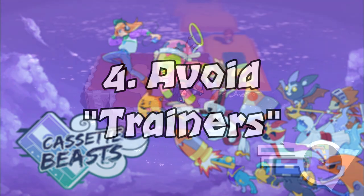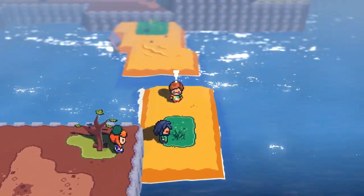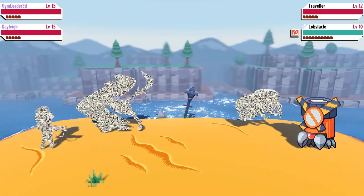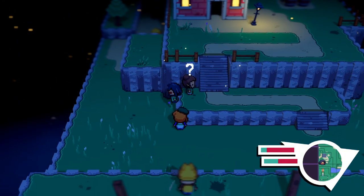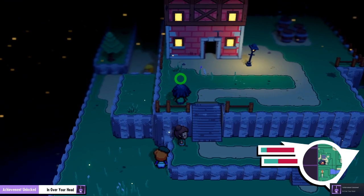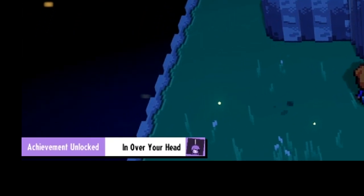Number four: avoid trainer battles. In Cassette Beasts there is a version of trainers — cassette users — and these characters, much like in Pokémon, have a line of sight which if you cross, they'll challenge you to a battle. Unlike Pokémon, Cassette Beasts has advanced movement like jumping and gliding, and anytime you find a trainer you don't want to battle, you can literally just jump on their head to get right past them. I'm not sure if this is intended or a glitch, but it's hilarious and gives you a lot of freedom with how you traverse the map.